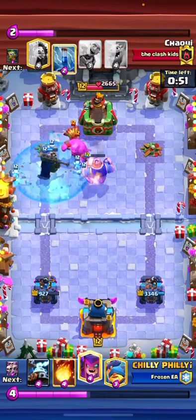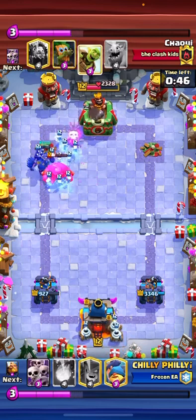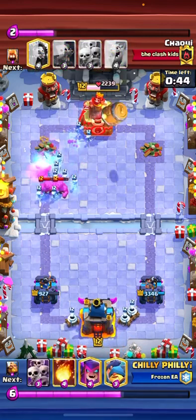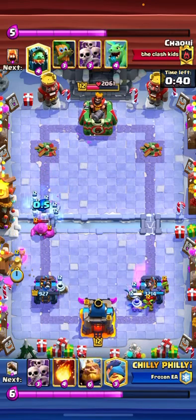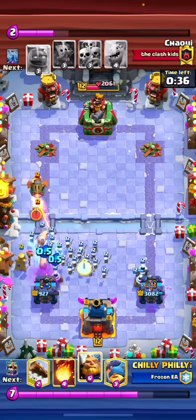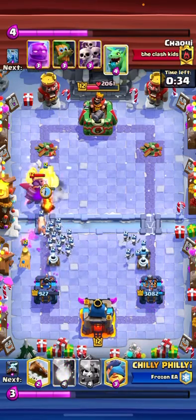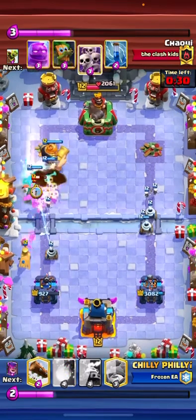He's going to E-Golem there for some reason. Let's play some Zappies in the back — it'll defend his barrel. Now we just have to go in here in a second and finish him off with a 3-crown. That's going to be a good game.